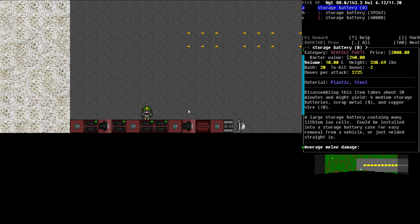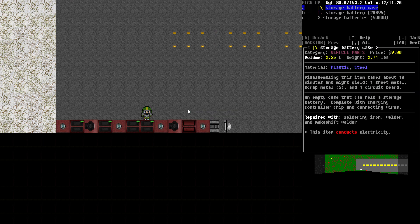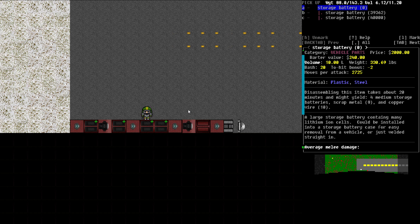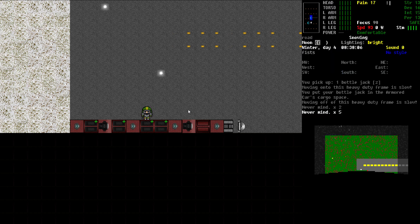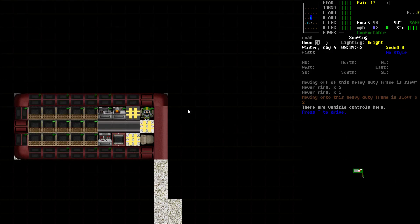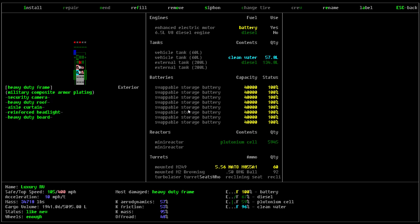We've also got five fully charged spare batteries ready to go, just in case the energy apocalypse occurs. We're back up to a complete charge — eight batteries installed, plus five spare batteries I can throw in at a moment's notice. But with the reactor and the plutonium we've got, I don't see that as ever being necessary. Still, it's good to be prepared.